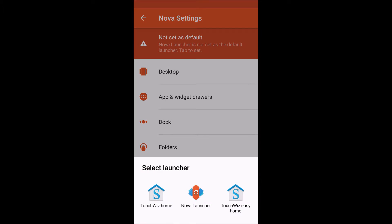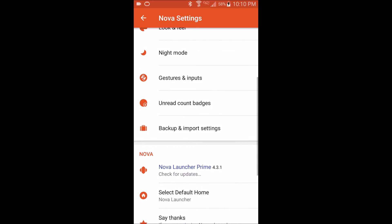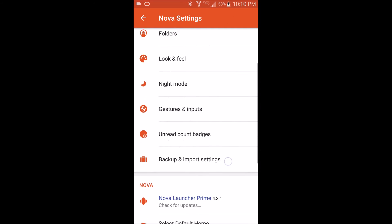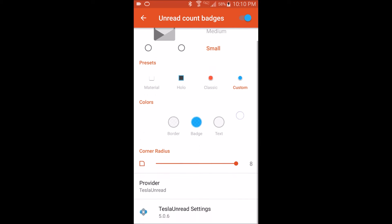So if you missed a call, you'll have a circle around your phone app with a number like '1' in it — that's what Tesla Unread does. We're going to go ahead — you can back it up there. 'Unread Count Badges' is what you want to click in the Nova settings.